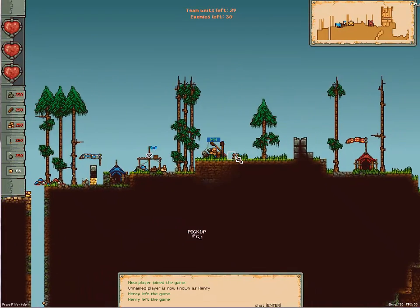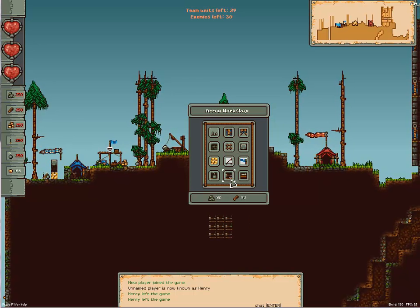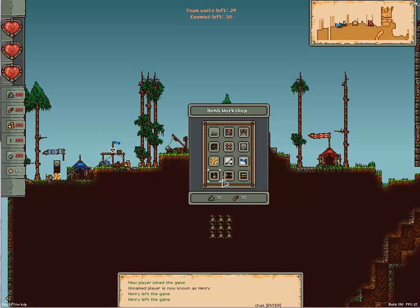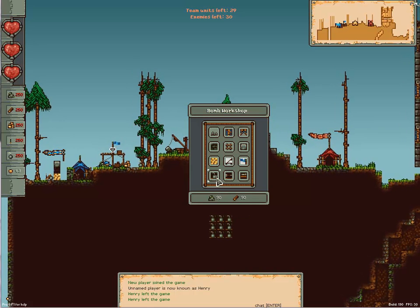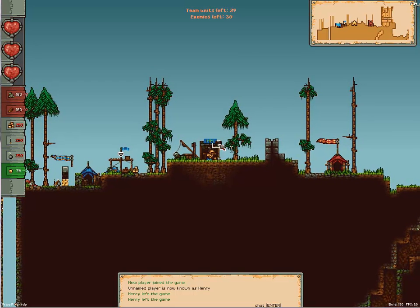Let me show you the new bomb workshops, our workshops and quarters. These are new castle rooms. Build them to use and spend your coins.